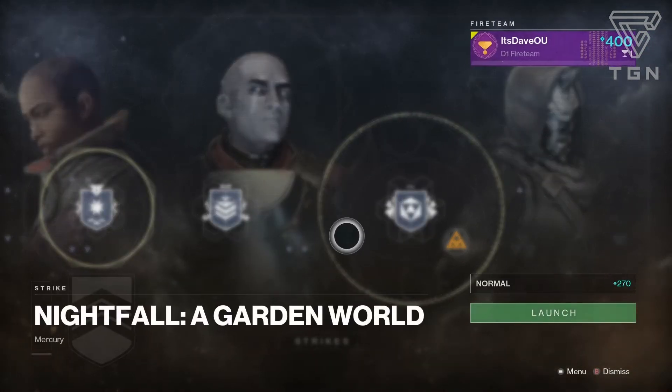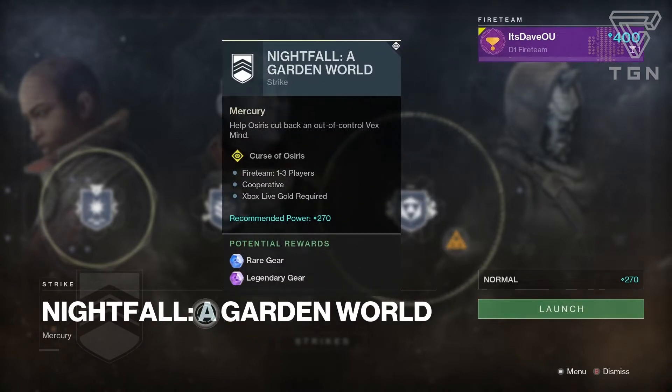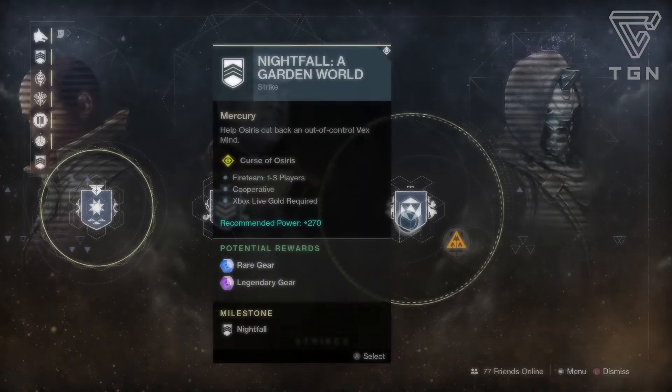Let's move on to the Nightfall. Looks like we have Garden World, so we're essentially going to be dealing with mostly Vex and Cabal. I'd probably go with Arc Singe, especially for the final boss. Some of the Cabal can have Arc Shotguns, but the final boss has Void and does a lot of Void damage. All the Goblins and Harpies usually do Solar or Void damage, so Arc is your best bet.